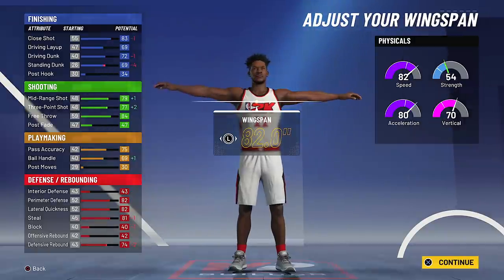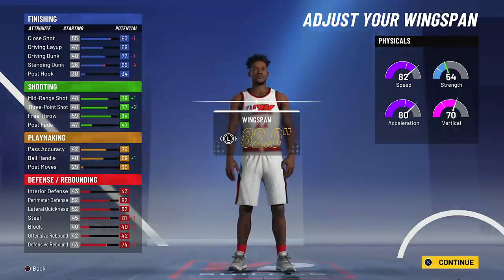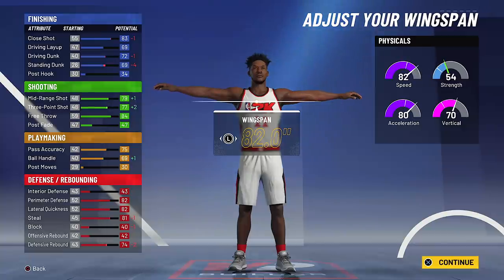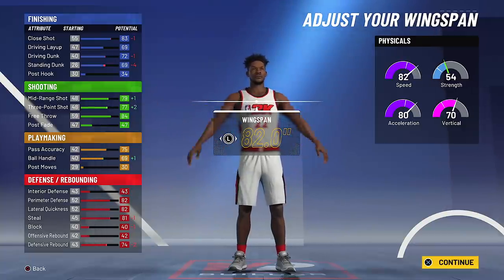This is one of the rare times I'll tell you to reduce his wingspan, only to increase his mid-range and three-point shot. His defense is already elite and he'll have Hall of Fame defensive badges to make up for that little bit of a loss in arm length. You're really not trying to catch bodies with this build either, so minus one to driving dunk is not that big a deal.